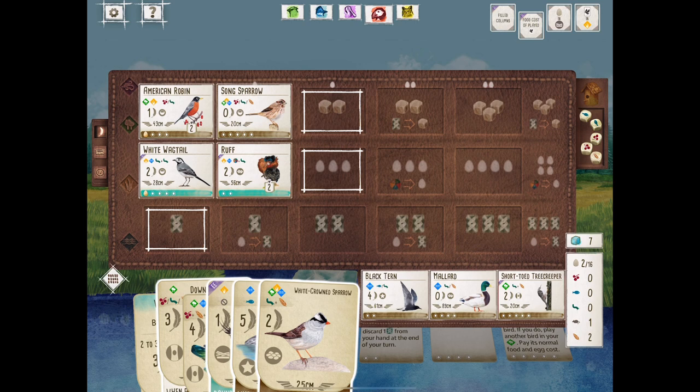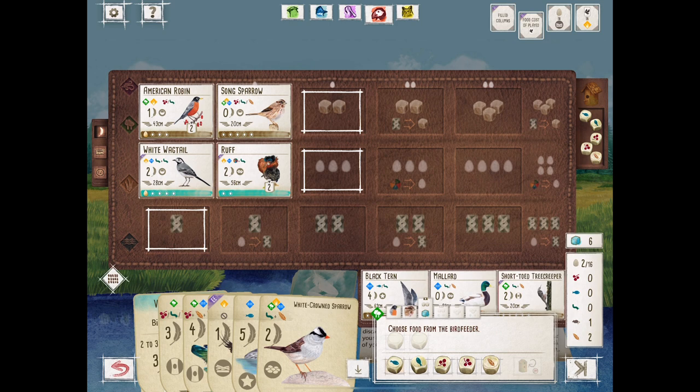Here we are with the Puffin player. We were trying to show off the White Wagtail and that Teal Power, but we ended up getting a Wood Duck — kind of hidden in hand. The Wood Duck is one of the best cards in the game for new players. If it's in the tray and you're playing against someone experienced, you probably want to grab it early or at least deny it from your opponent. So I think we're going to pivot and grab the necessary food for a Wood Duck, move the Song Sparrow down, and potentially do a double play.